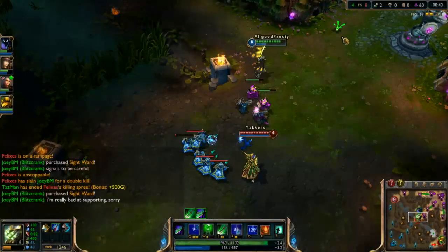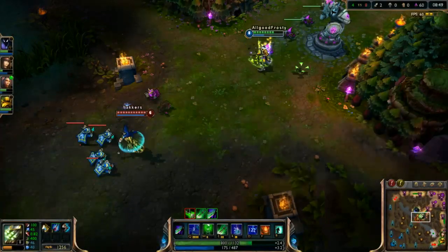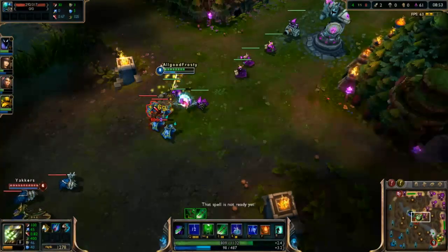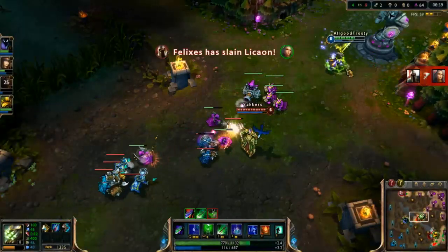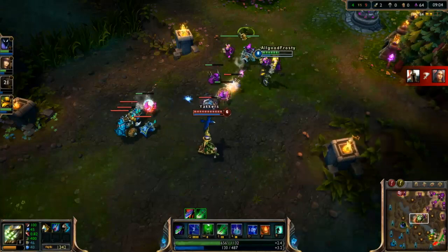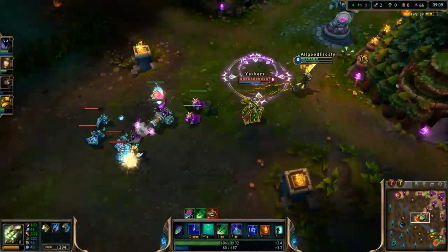For items, let's start thinking about items on Master Yi. A Mejai's can be really good if you know how to engage properly. If you don't know how to engage, you're going to lose your stacks really fast. I'm going to get a Mejai's this game because I'm going to try and carry as hard as I can — I need a Mejai's to do that.